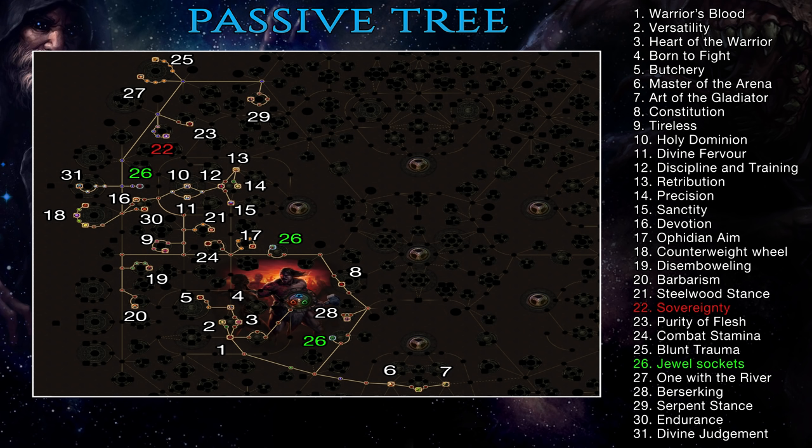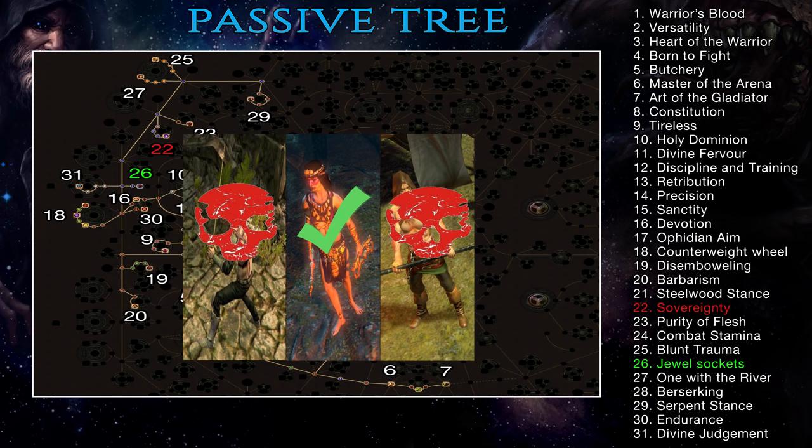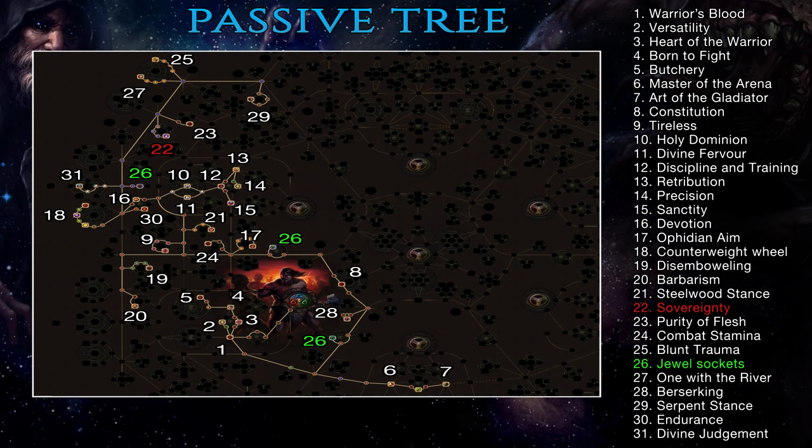On the defense front, the left side of the tree is full of amazing life nodes. Without traveling too far you have easy access to Bravery, Heart of the Warrior, Constitution, Tireless, Discipline and Training, and Devotion — literally the very best life nodes in the entire passive tree are right on your path. Master of the Arena, Warrior's Blood, Combat Stamina and Sanctity cover more than half your life regen needs. If you need more life, drop Divine Judgment and the Extra Endurance node, then fill in the Wheel of Life around Constitution to get close to 7k HP. For the bandits quest in Act 2, help Alira — she gives solid critical strike multiplier bonus as well as 15% all elemental resistances, making both leveling and endgame gearing much easier.